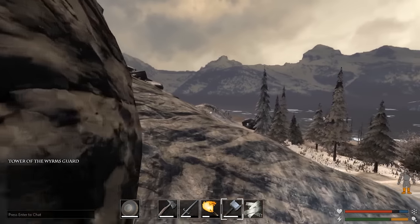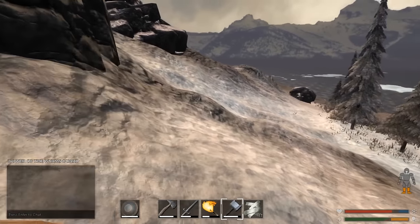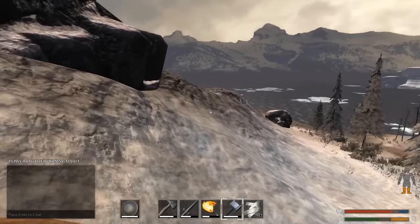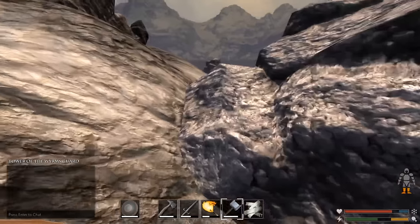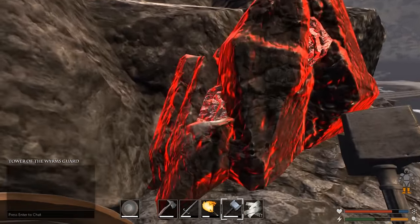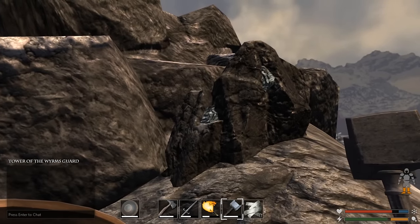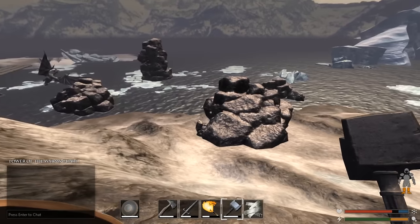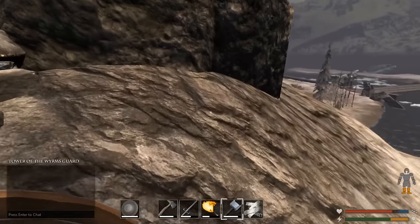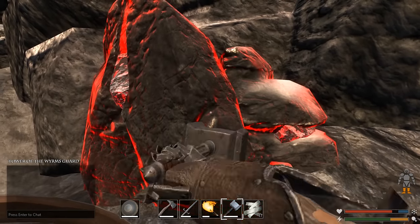The way you can tell flint from other ores is you see the little portion of the rock that doesn't look like that silvery gray rock. That's how you can tell. It's kind of hard to tell sometimes, but I'm starting to learn. You've got to bear with me here as I discover some of these game mechanics as I go. So this is tin - this is how you can tell what tin is. It glows red but you see that little silver-looking part right there.